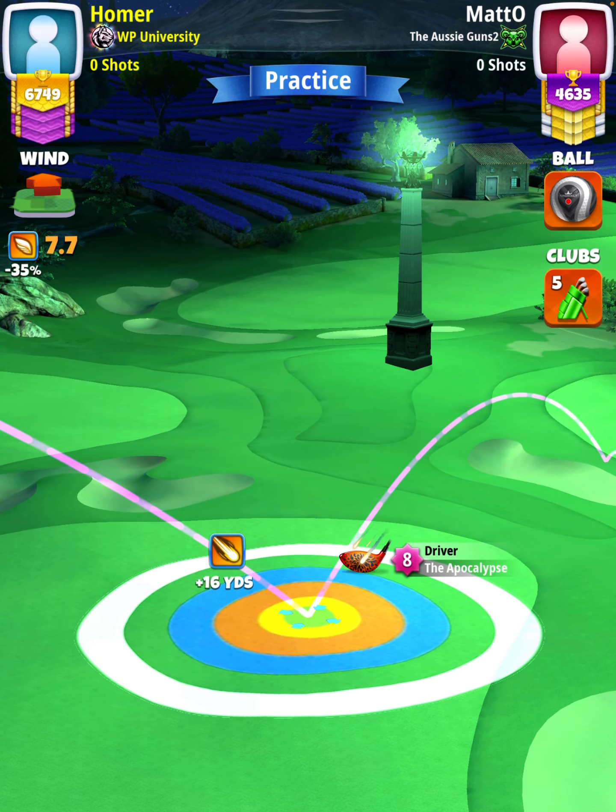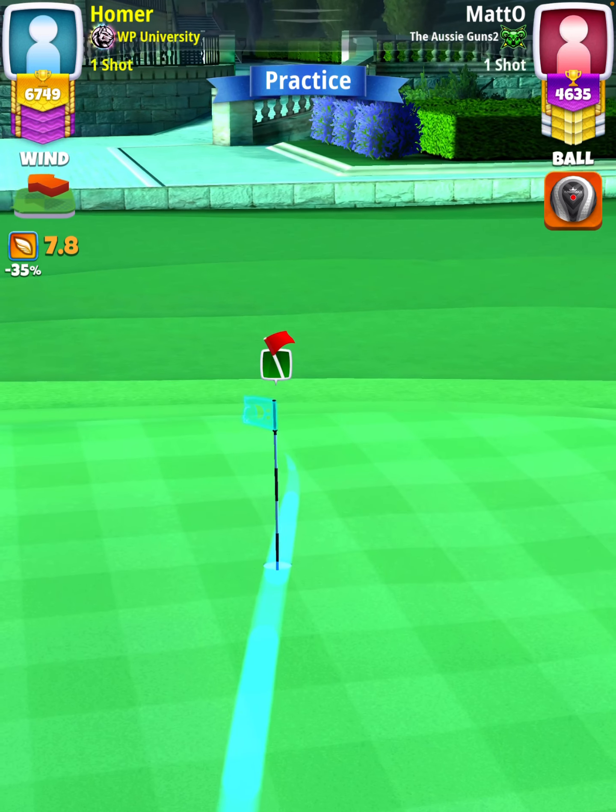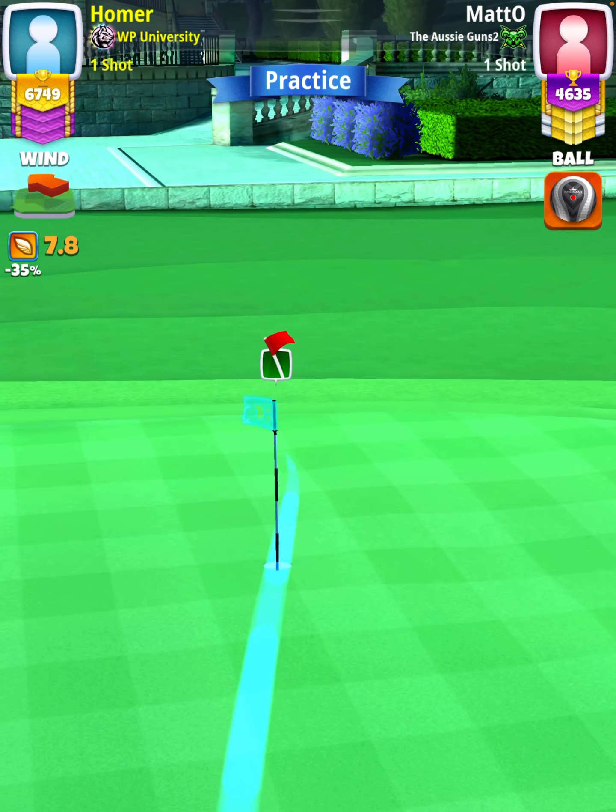For our approach shot we're going to use a Sniper level nine and above. I'm going to start off by applying half a bar topspin with no side spin, and then I want to position myself so that the bullseye is at the very edge of the rough with the ball guide through the hole. Once we've established our aim point, we're going to use our landing position plus yardage to determine our adjustment.